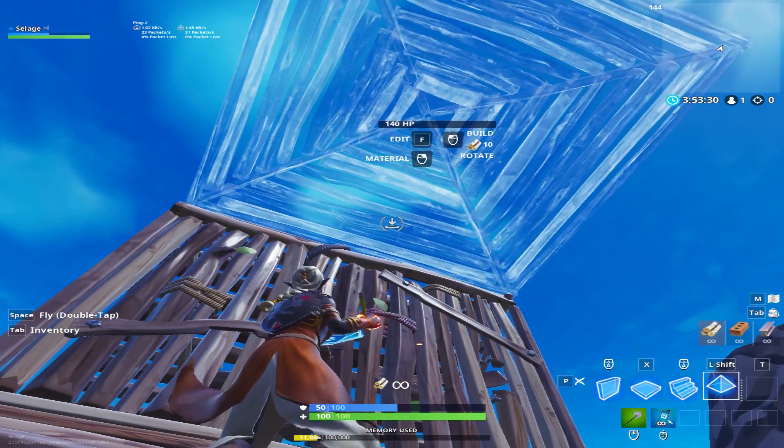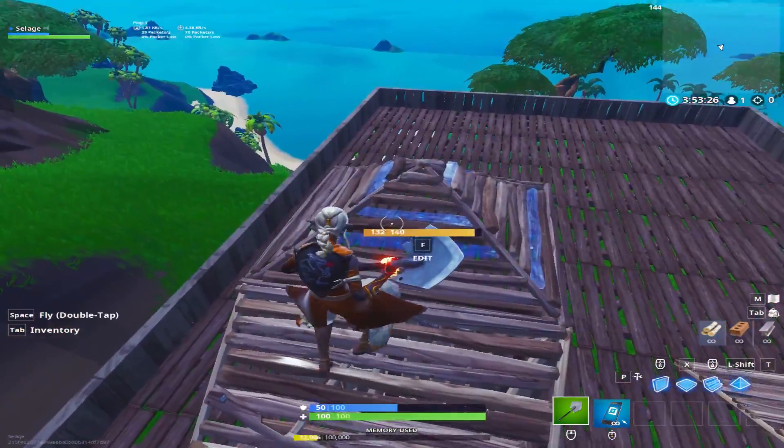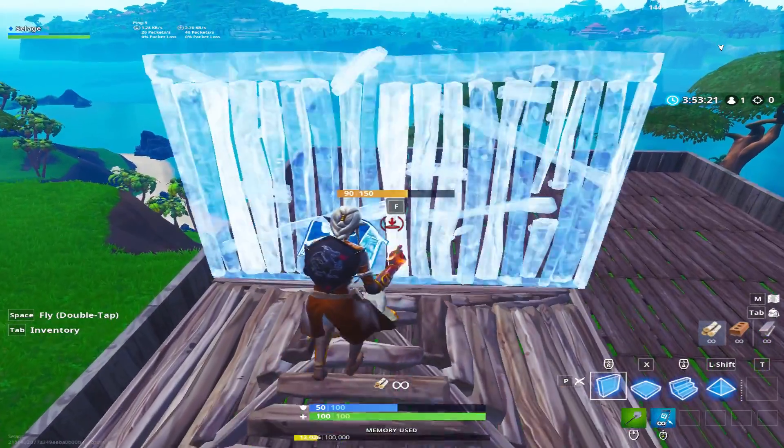However, an easy way to slow down your opponent is to place a cone right here. What's great about this is that your opponent can't continue to ramp.